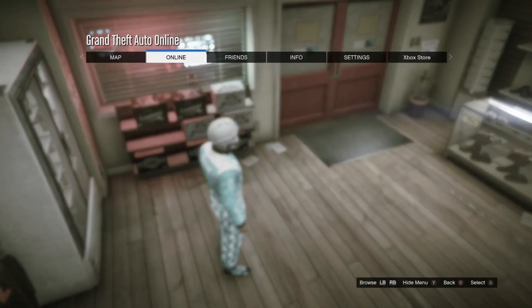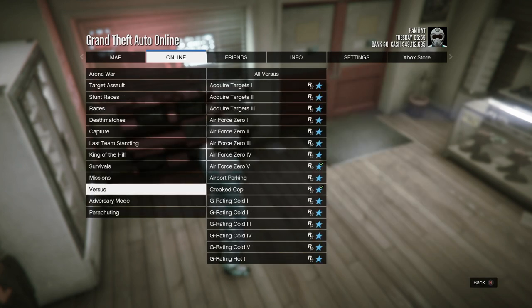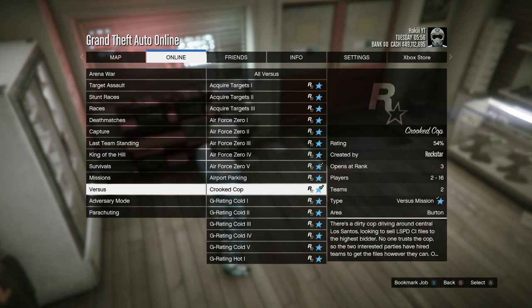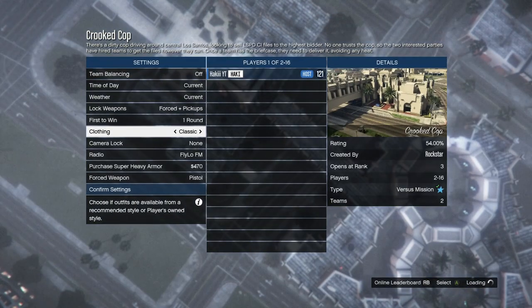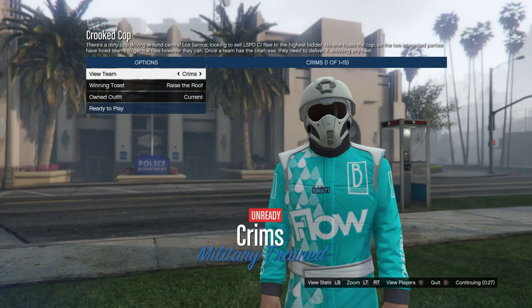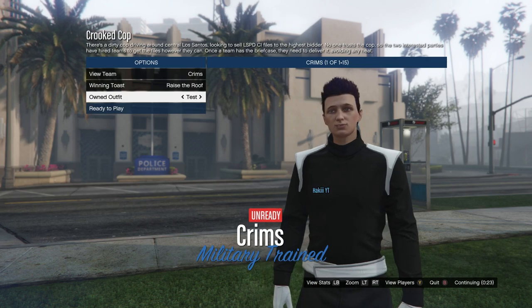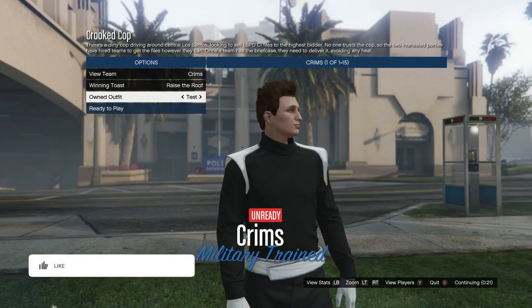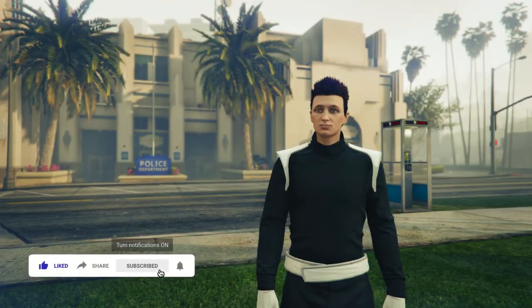Once you've bought one to match your outfit, back out and press Start, go into Online, Jobs, Play Job, Rockstar Created, go all the way down to Versus, and start up the Versus called Cricket Cop. Once you load in, go down to Clothing and set it to Player Owned, then invite anybody to start it up. When you get to selecting an outfit, go down to Own Outfits, scroll one to the right, and you should see the racing belt and shoulder pads merge on with your outfit.